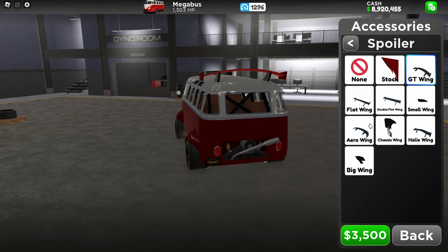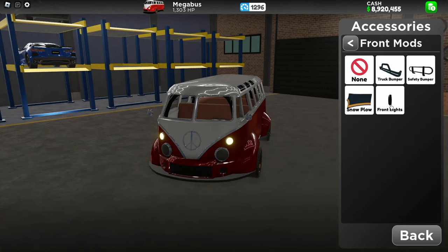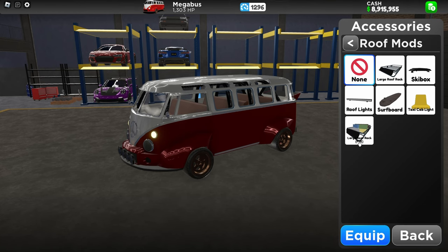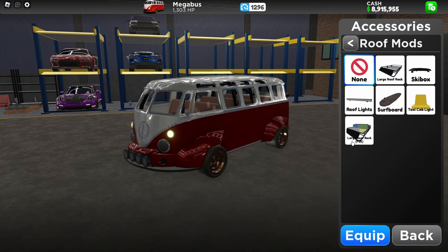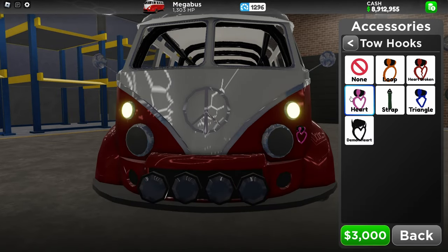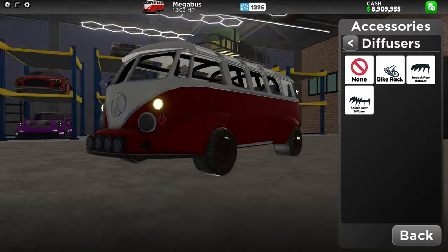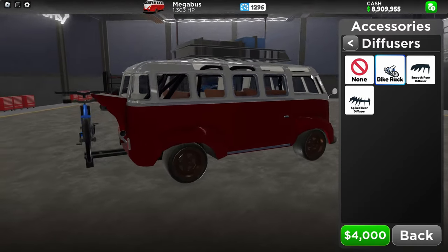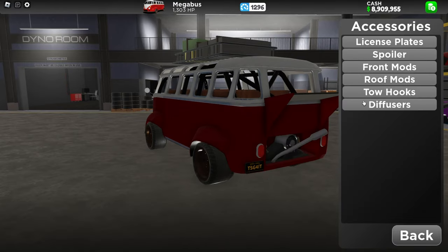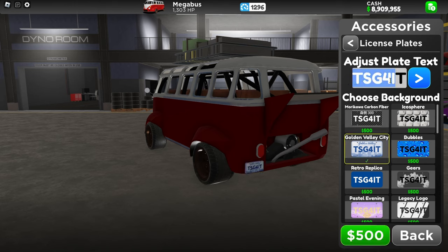Let's see the GT wings — yeah, that's kind of funny. Never mind, we're gonna put the stock one. Front mod — should we put extra safety? Let's put front leg. Roof mod — let's see, the larger roof rack. Let's get the larger roof pack — $3,000. Toe hooks — let's get that, cause why not. Diffuser — do we need that? Bike rack — ooh, that's kind of a perfect fit. Actually, never mind we don't need that.